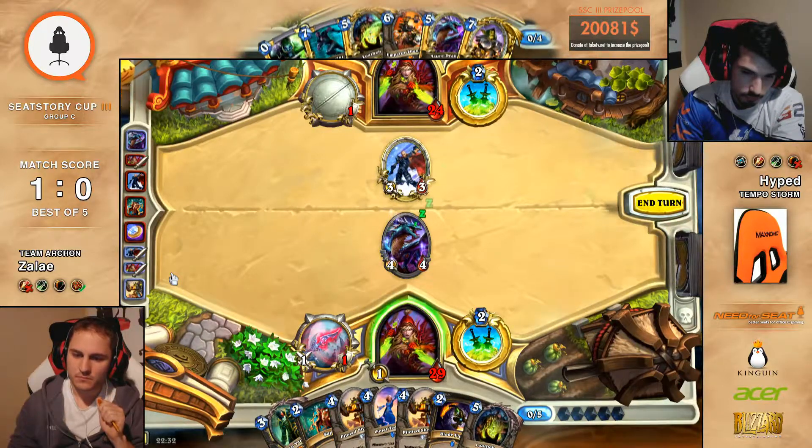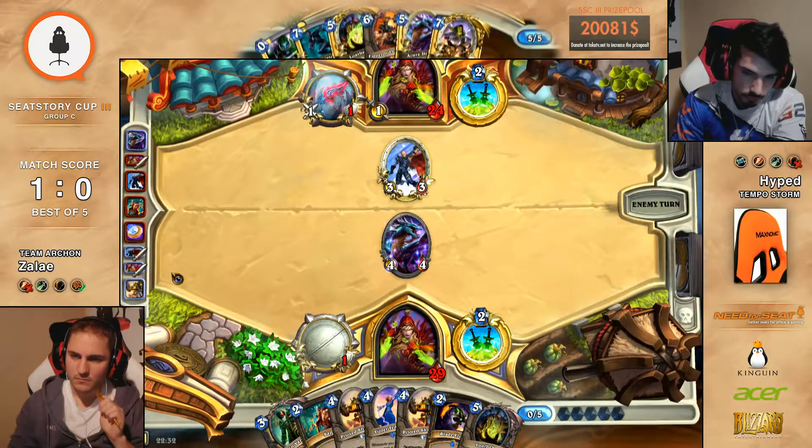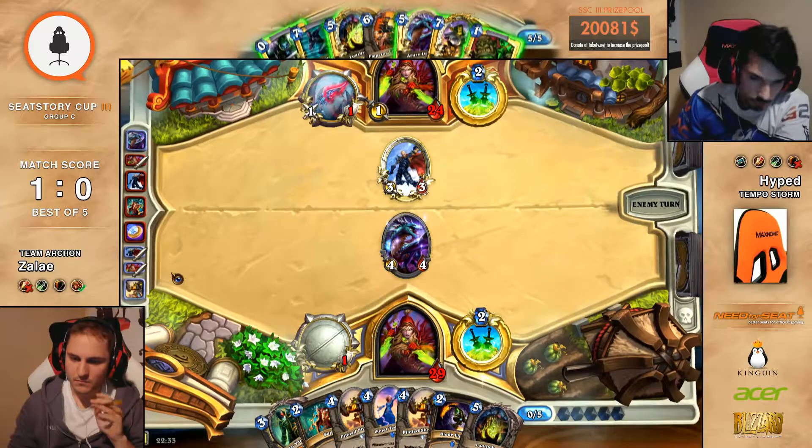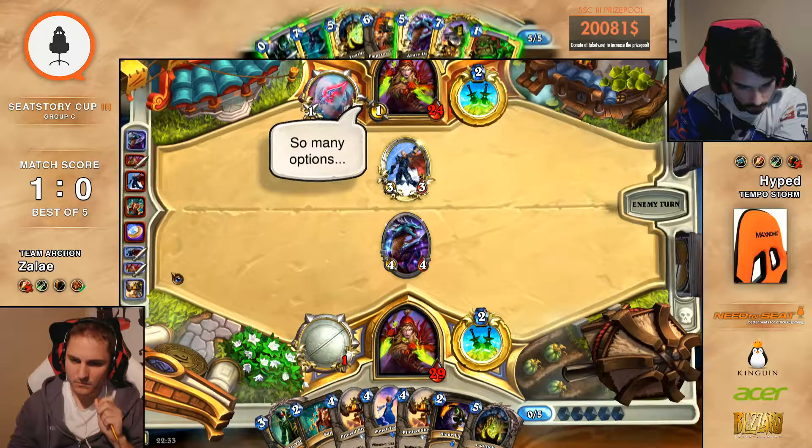Right at this moment, all I'm thinking about is maybe he draws an Eviscerate — like an Eviscerate. That would be pretty good. There's the Deadly Poison. Deadly Poison becomes zero. Yeah, he still needs like an Eviscerate. Damn.